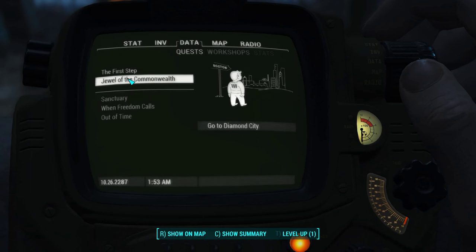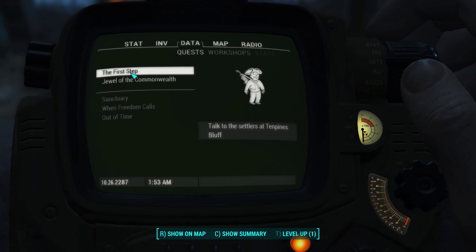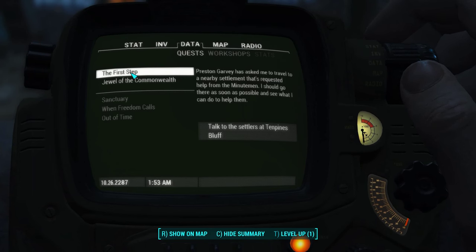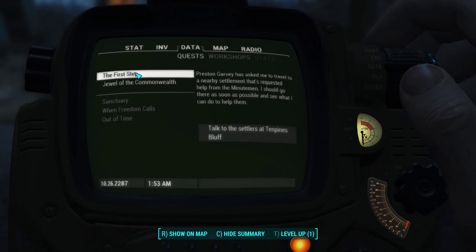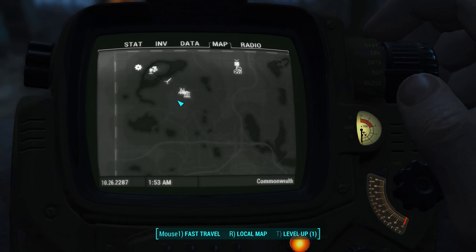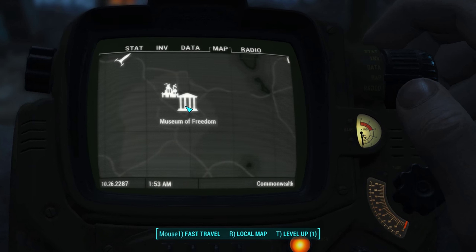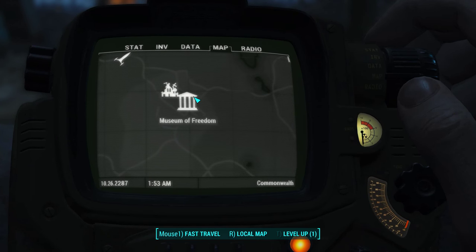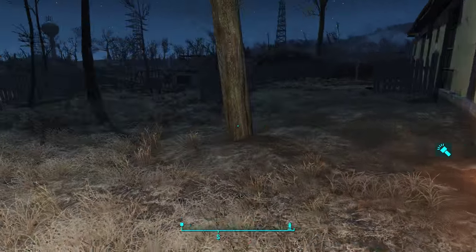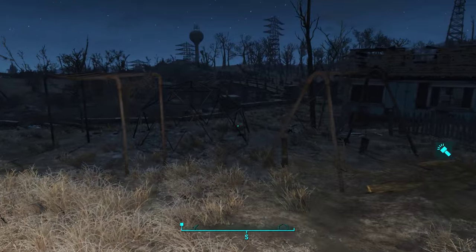Let's go to our map and check our quests. The Jewel of the Commonwealth is the main quest — Preston Garvey wants us to travel to a nearby settlement that's requested help from the Minutemen. Let's set that as our active quest; it's just to the east. But first I want to stop by Concord, hit up the museum of freedom area — I want to explore Concord and all the loot it has to offer. We've emptied our inventory so we can carry pretty much everything.